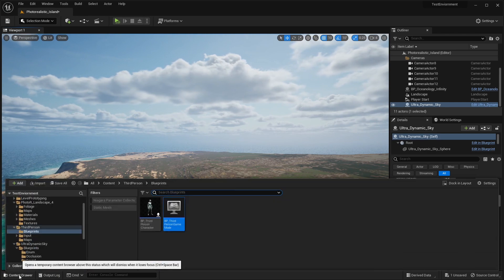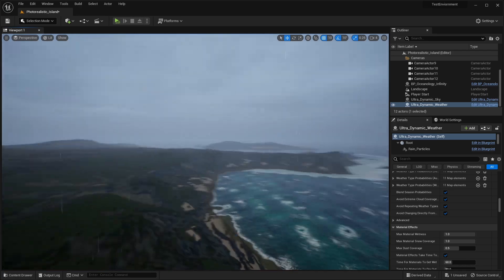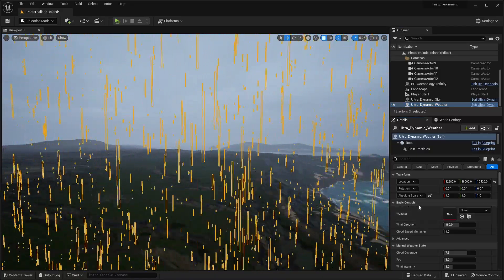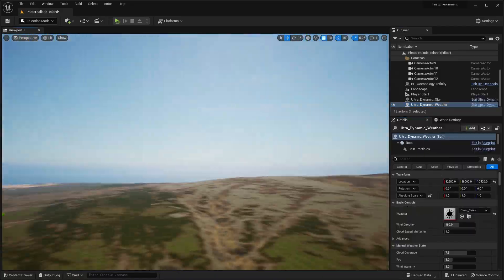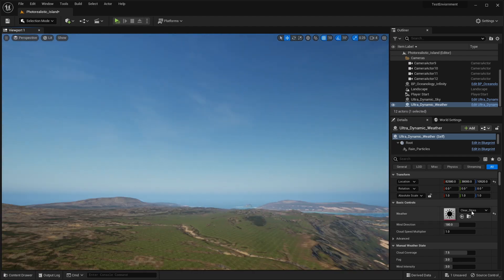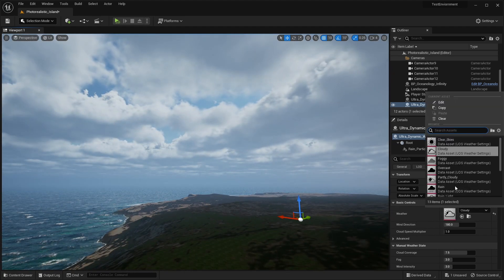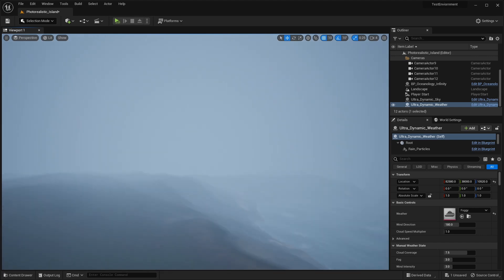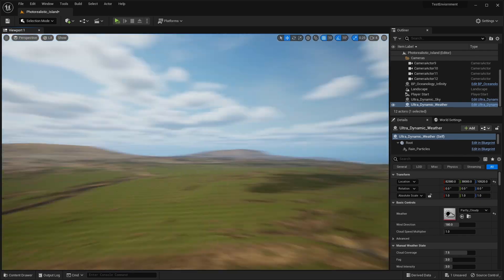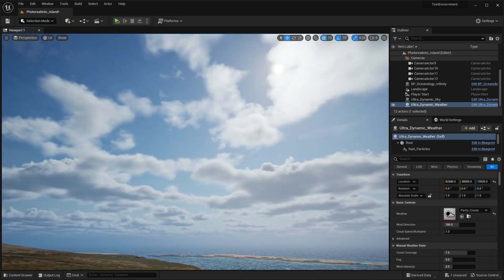To get the weather system, all you do is drag in Ultra Dynamic Weather and you instantly get an overcast and rainy scene. If you select the Ultra Dynamic Weather, under the basic controls you can choose clear skies — no cloud in sight, just a clear blue sky. You can change it to cloudy and it changes all the environment lighting. You can have foggy so you can't see very far, overcast, or partly cloudy — I really like that one, it shows all the volumetric clouds with the sun shining through them.